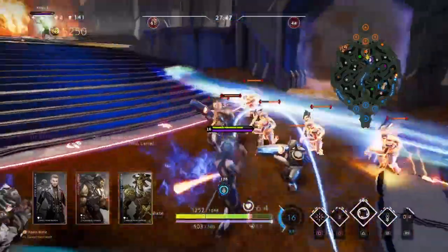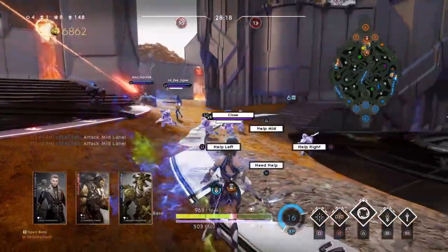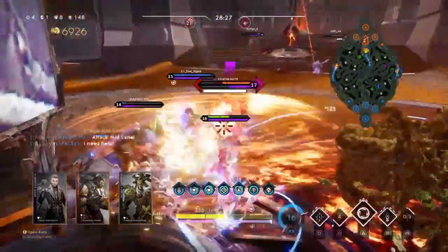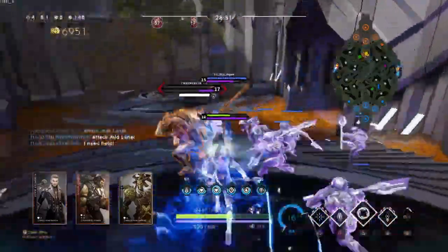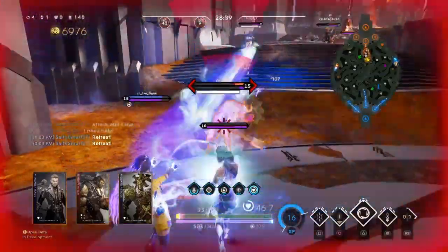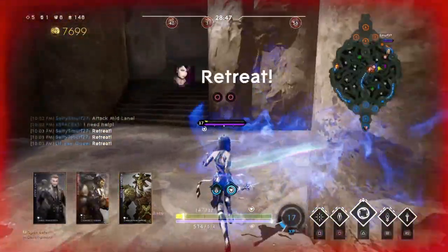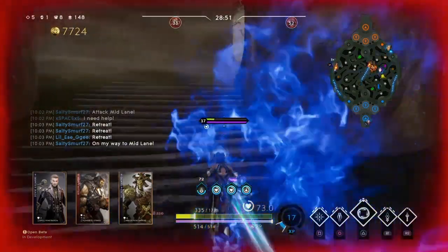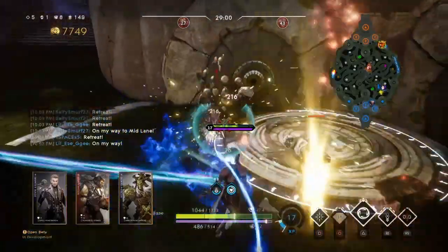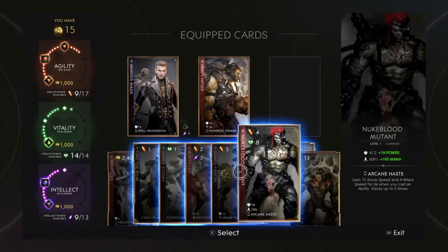Shenabe barely got fazed and ran away — if her root thing were a little bit quicker I probably could have got her. I tried to tower dive someone but that didn't work out. I was doing so much damage to Chimera and then he ulted me. Then Graystone, Chimera, and Shenabe all came at me and I could not be stopped — look at my health, I just would not die. Phase didn't die either. Dream team out here.